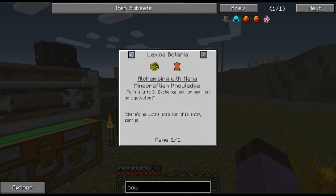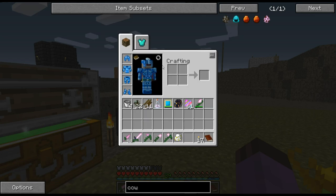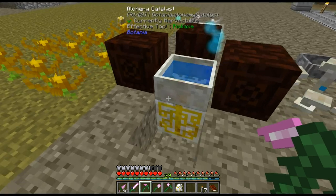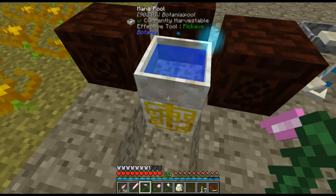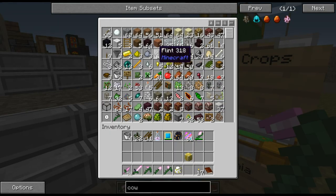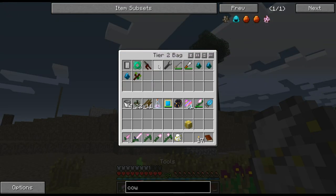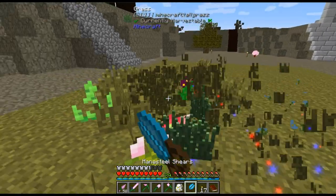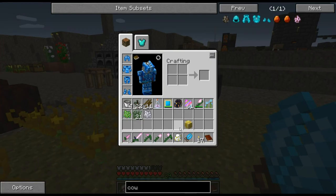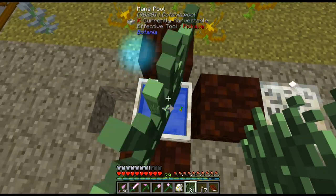The easiest way to make leather is to take an alchemy catalyst and use it for mana infusion. Let me explain what that means, because I've seen a couple of people in the comments who have never played modded Minecraft before. These mana pools are kind of multi-use just on their own. If I bone meal some grass and use my shears to get some of it, the mana pool will turn them into pasture seeds.